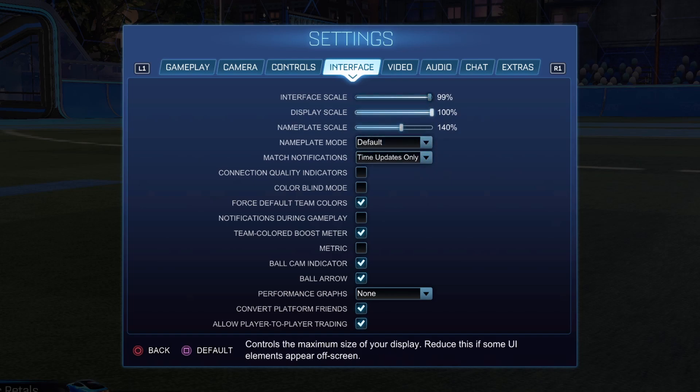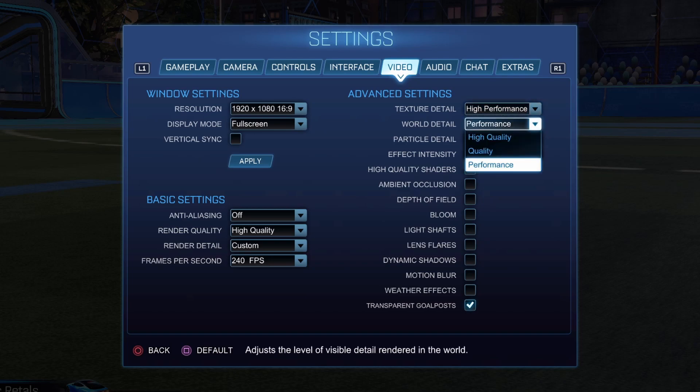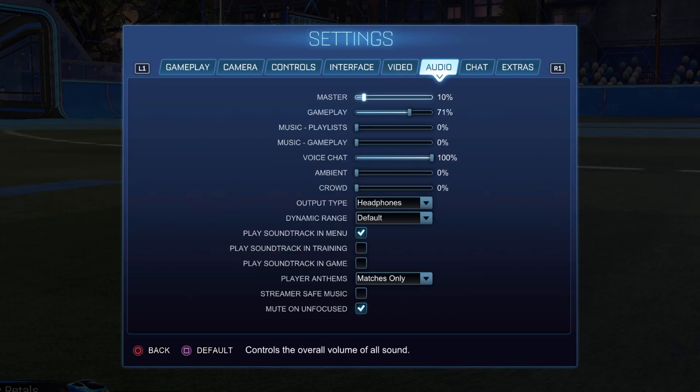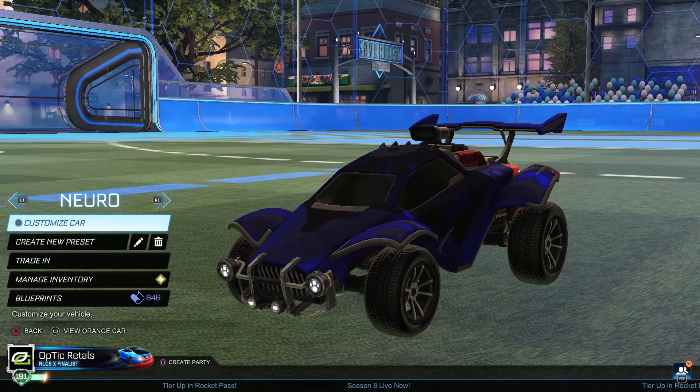None of this I mess with except nameplate scale — I'd recommend putting it a little higher, I think default is 100. Video settings: make sure to have these on the lowest on the right side, and then this on high quality. Everything off — you can have high quality shaders on, but everything else off except transparent goalposts. Audio doesn't matter, text — none of this matters. Okay, that's the settings.